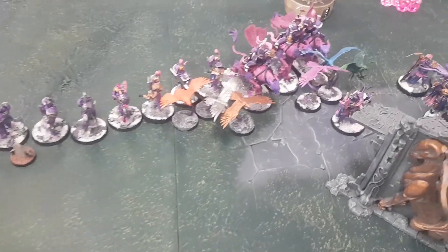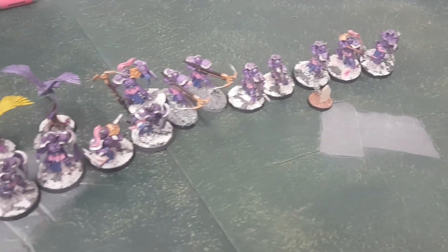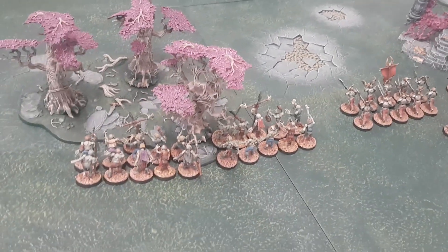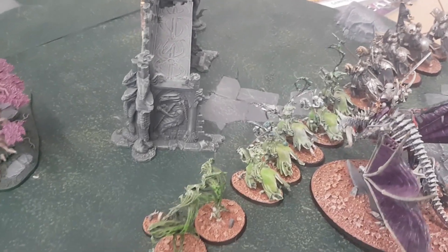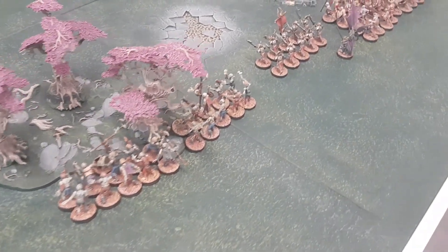Lucy won the roll off and decided to go first. She dropped the Battalion in one drop and kept Liberators and Celestant Prime in the Celestial Realm, which meant Luke unfortunately finished setting up second. He's got masses of hordes on one side and the faster moving stuff and his Lord on the other. Lucy has nominated Luke to go first, so let's move into Hero Phase and movement.